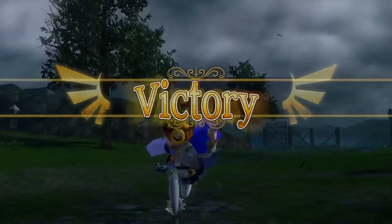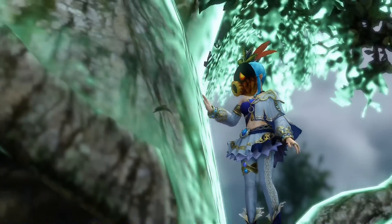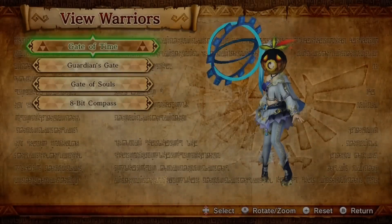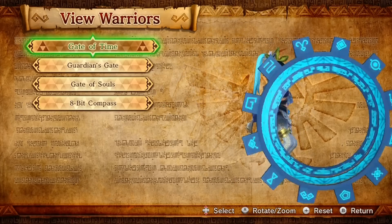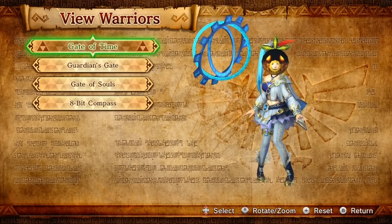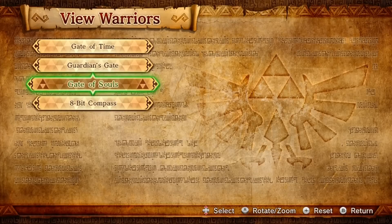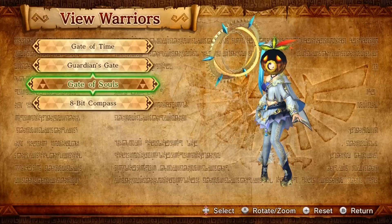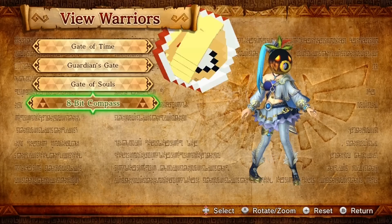Her next and last weapon is a very unique weapon: the Gate of Time, her summoning weapon. It looks very much like the summoning gates that were summoning the monsters, and it involves lots of dancing. This is the first version — the 8-bit compass is the pain in the ass to get, it's the weakest form. Here is the Guardian's Gate, which looks pretty cool. Next, the strongest form besides the 8-bit compass is the Gate of Souls — really annoying to get. The 8-bit compass was probably the hardest weapon for me to get in the whole game, but it looks really cool.